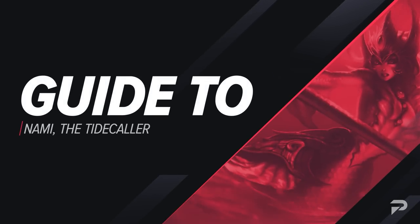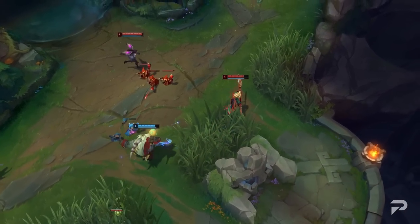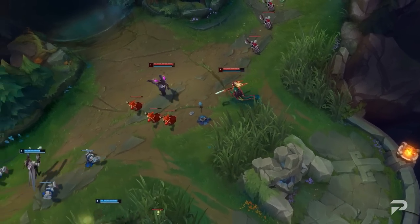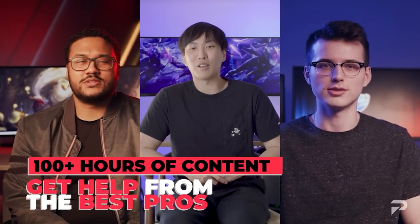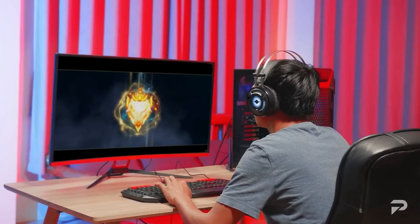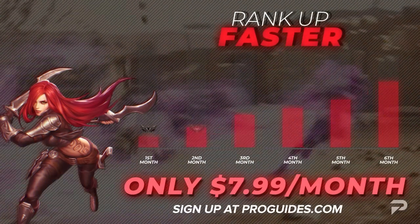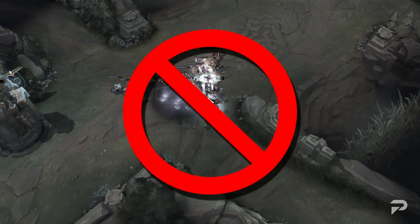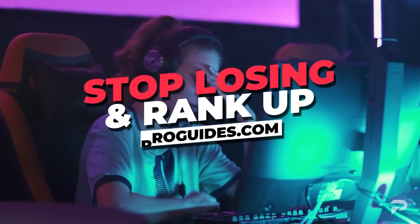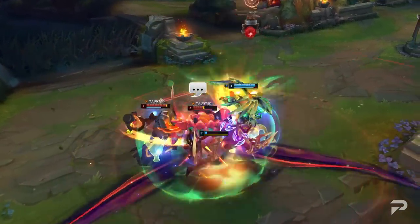We'll be covering the do's and don'ts of Nami, as well as the build you should be going for. But before we get to the main course, I just want to remind you that while meta videos and content like this are a great way to pick up some quick tips, if you're super serious about improving, you should head over to ProGuides.com. Our coaching staff is made up of top-level players and they're available 24/7. For just $7.99 a month, our premium sub gives you access to all of our coaches and bootcamp content, and we'll even throw in a 10% coaching discount.